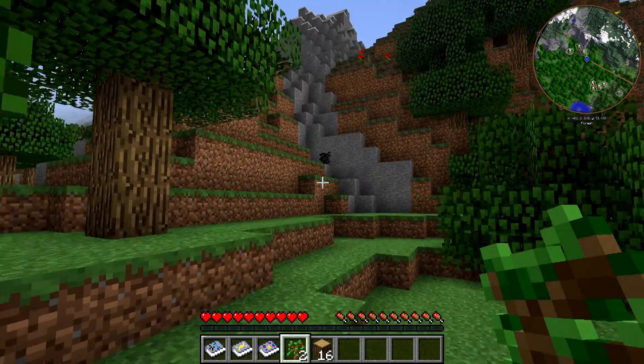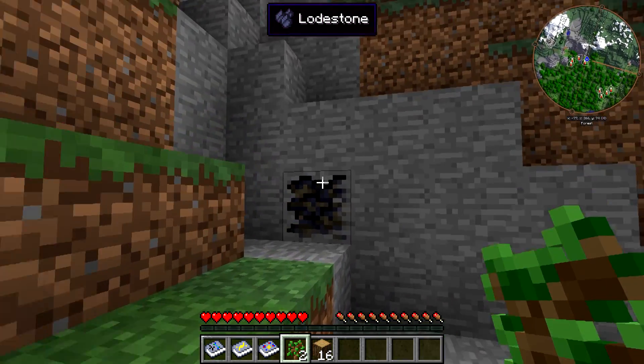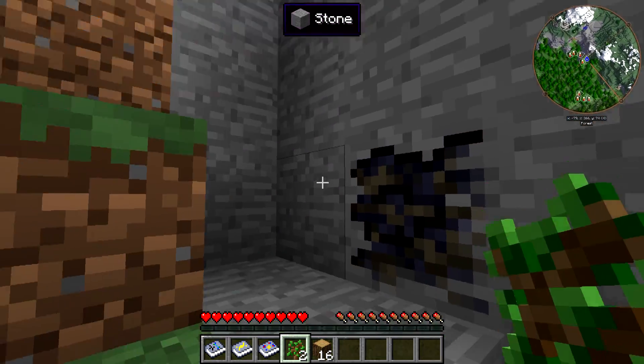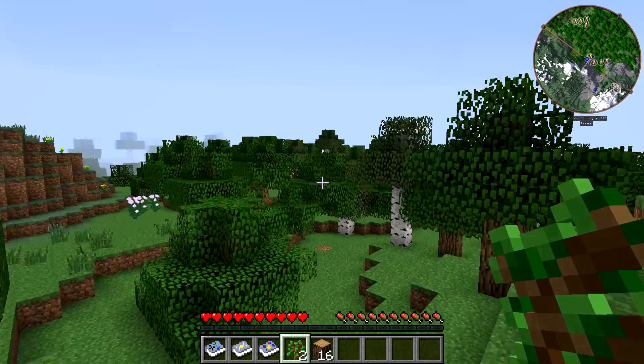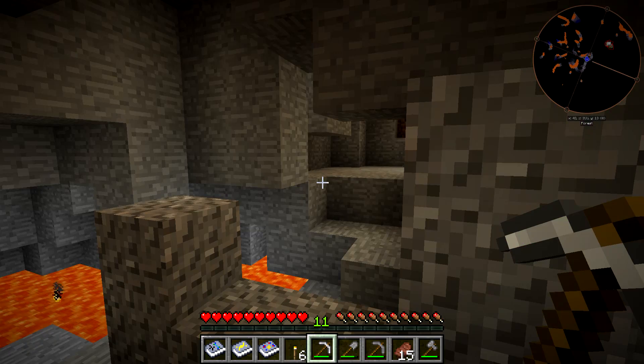I don't know what that is - it kind of looks like coal, but I don't think it is. Let us check this out first and then we will jump off. What is this? Lodestone. Fancy! Okay, so I'm going to try and get somewhere remotely safe, do some mining, and then we will hop back and hopefully get into some fun stuff.